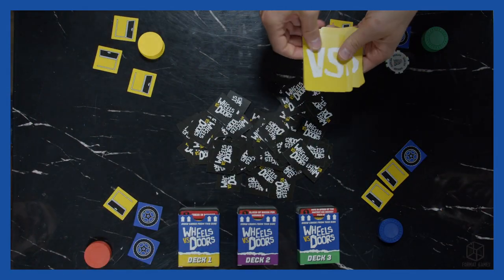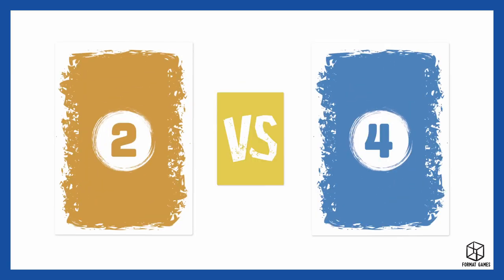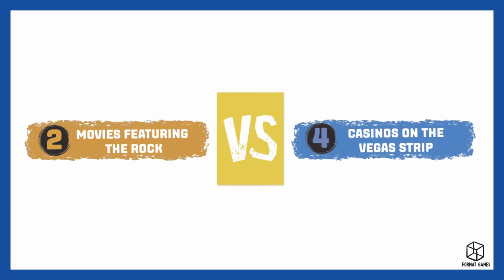The dealer's first job is to shuffle the yellow versus cards and turn over any two at random. We now have a versus situation — in this example it's 2 vs. 4. Grab the top card from the question pile and read out the two categories on the black side of the card. In this instance it's movies featuring The Rock vs. Casinos on the Vegas Strip.